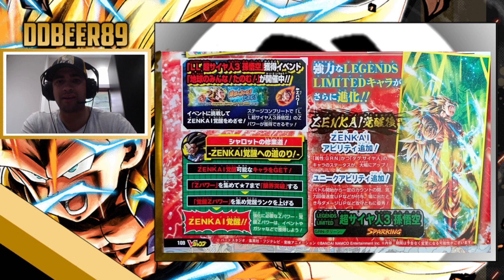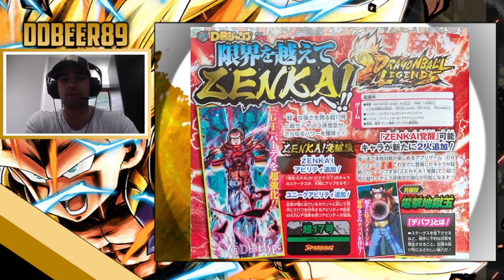We got a bit more information on Zenkai units down in the scan, so they're bringing us all the information on the Zenkais in the VJump. The main thing to focus on is we are not getting a new Super Android 17 from this — what we're getting is a Zenkai Ball Super Android 17. This may go the same route as Super Saiyan 3 where we can get a free unit and then Zenkai him.